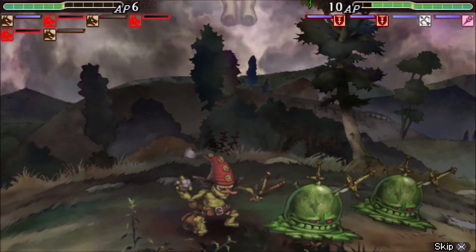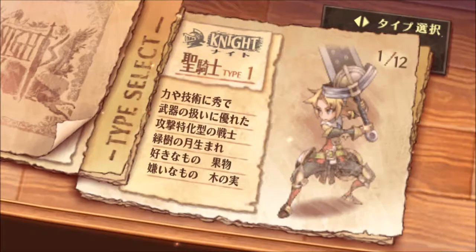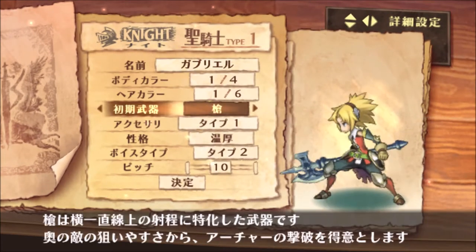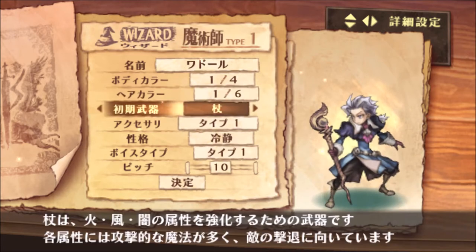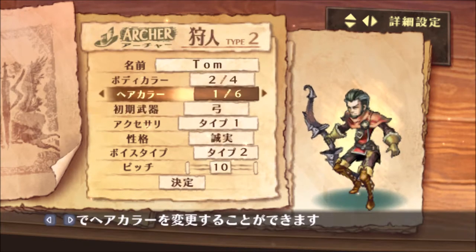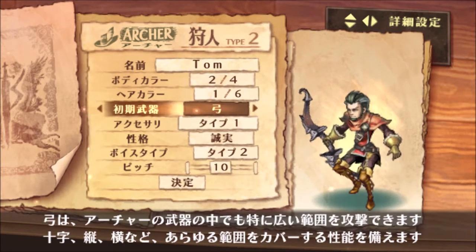There are three soldier types: knights, wizards, and archers, with male and female variations of each class. Knights have four equipable weapon types: sword and shield, greatsword, spear, and fencing sword. Wizards can use either staffs or hammers. Archers can use bows, crossbows, or guns. You cannot change soldiers between classes after you create them, but you can change their weapon type if you so desire.